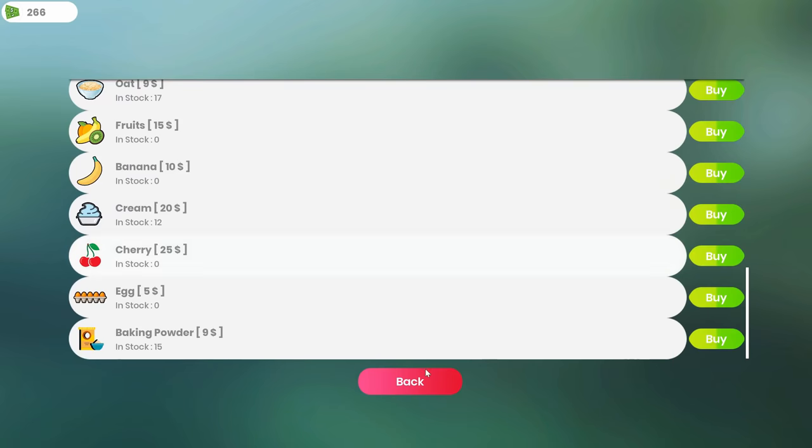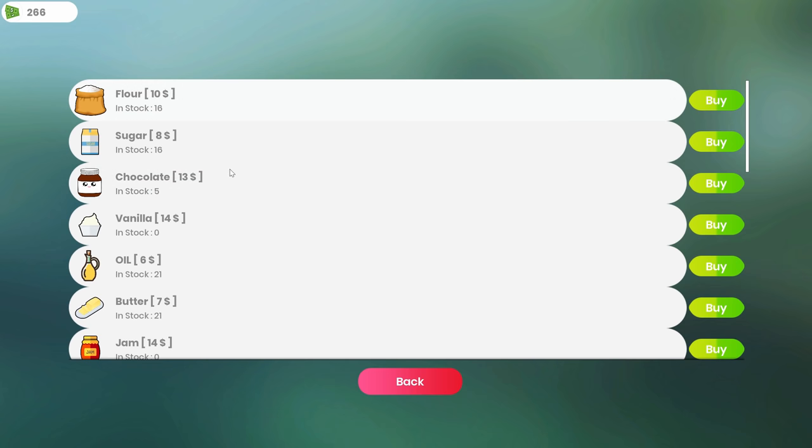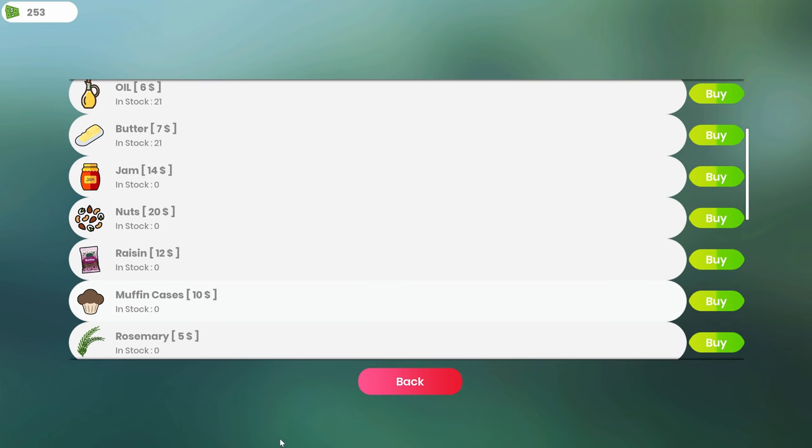Something I found out — I probably missed it in the first episode — if you go to Ingredients and you want to know what you have in stock, right below here it tells you: 16, 16, 5. So let's go ahead and buy some of this. I'm trying to do this during the middle of the day and you run out of stock — it sucks, man. So I come here now at the end of the day instead.